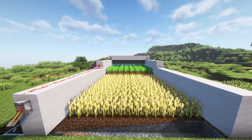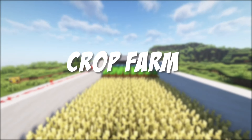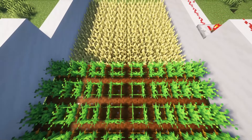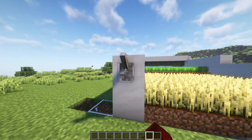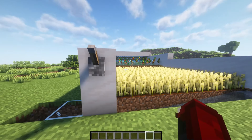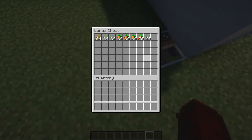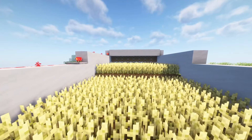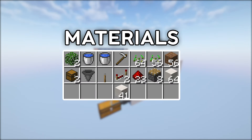This is the best automatic crop farm in Minecraft. All you have to do is plant your crops and wait for them to grow. With a simple click of the lever, all your crops will be harvested and stored in this chest. You can expand this farm outwards if you would like. This is all the materials needed for the tutorial.